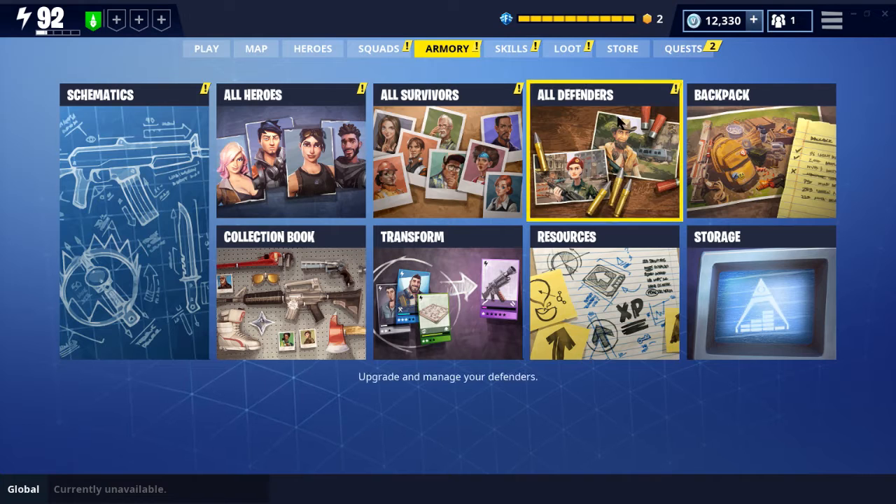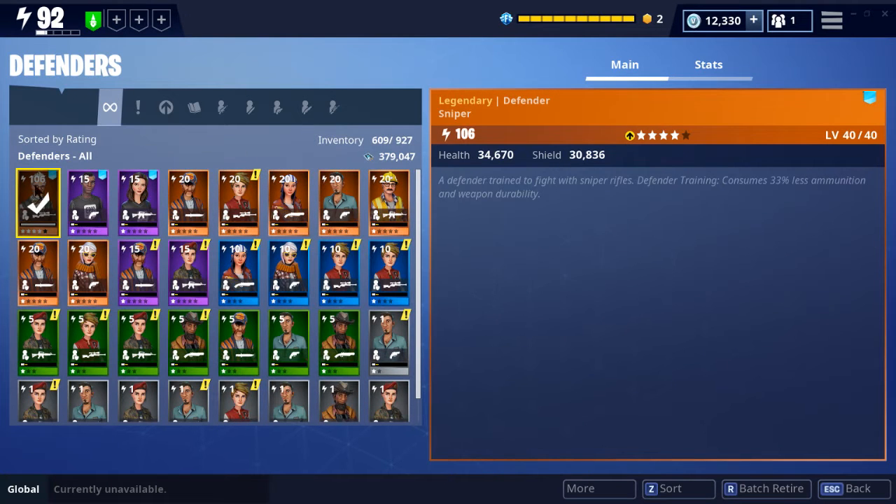And now the defenders — I only have one defender leveled up, old grandpa right here. In the 100-day video he was at 82, now he's 106. He's all I need really. In the last video I mentioned how I wasn't using defenders very much and I needed to do that — and I do use them now, and I'm glad I do. It's really strong to just throw down the defender. I use the obliterator with him, so I can just box him in and he doesn't die — usually. They're really helpful.